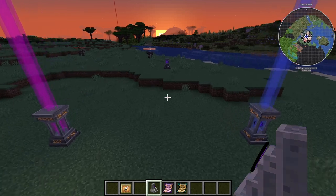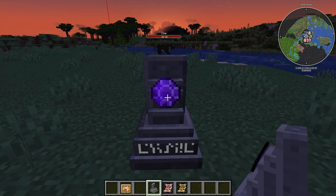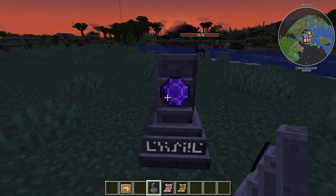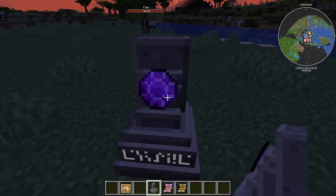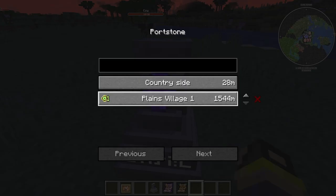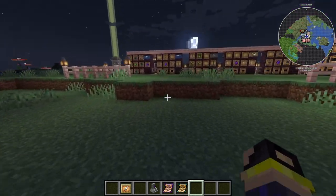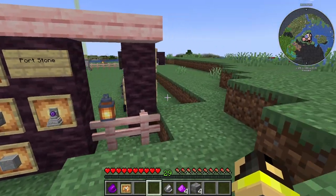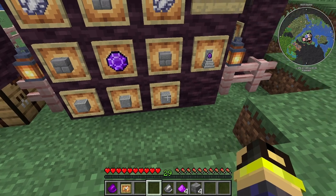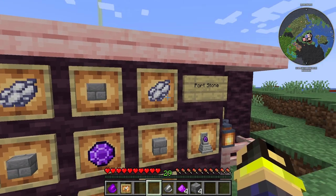Lastly, we have Port Stones. These can't be warped to — I'm not sure why you'd make them other than the fact that they look really cool. Maybe if you don't want people to teleport to a location, you'd use a port stone there — it lets you teleport away from that spot but not to it. The recipe for a port stone is three polished andesite, three stone bricks, and two white dye — though you can use any dye color.